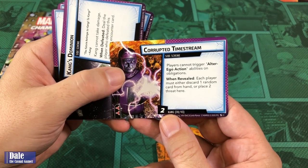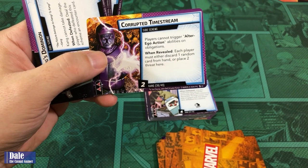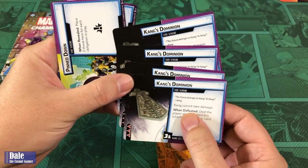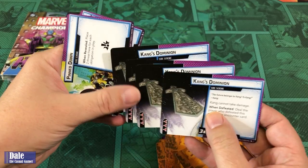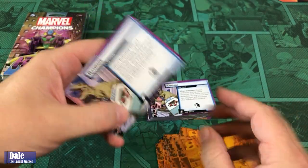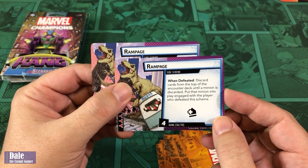Side schemes: Corrupted Time Stream — players cannot trigger alter ego action abilities on obligations. It has Arresting — when revealed, each player must either discard one random card from hand or place two threats here. Four Kang's Dominion cards — Kang cannot take damage while in play; when defeated, deal the player who defeated this scheme an encounter card. Pin Down — when revealed, place two threats here for each obligation in play. And Rampage — when defeated, discard cards from the top of the encounter deck until a minion is discarded, and put that minion into play engaged with the player who defeated this scheme.